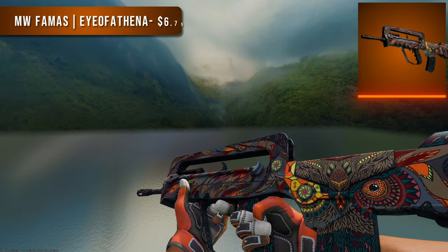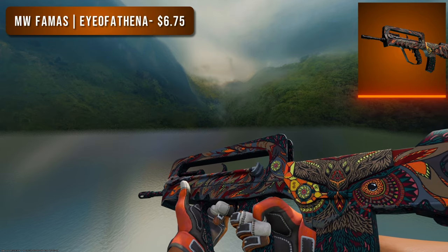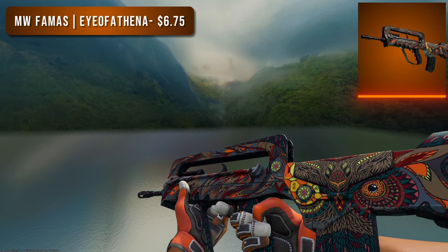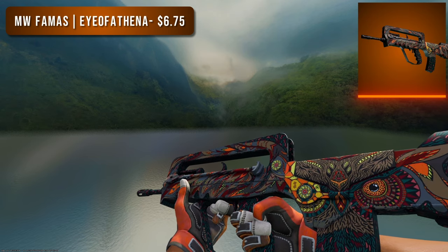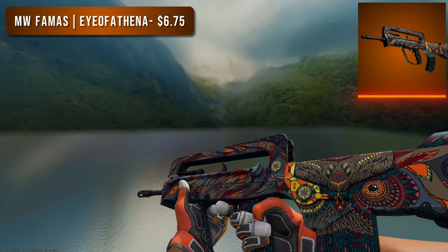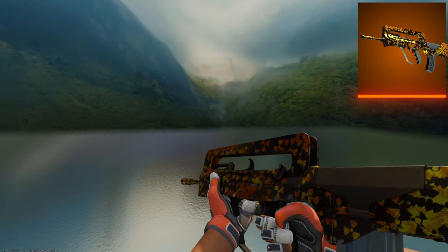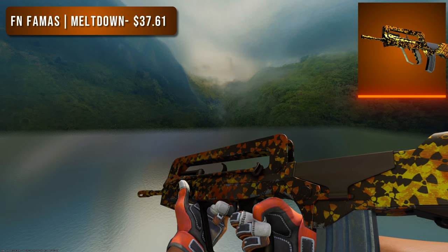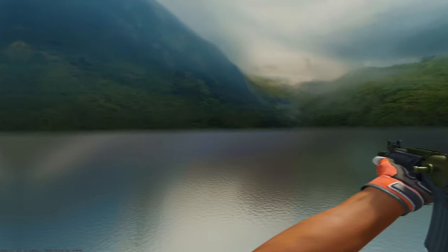Next is the FAMAS. For the budget option I went with the Eye of Athena — orange isn't the primary color but the oranges pop very well and I absolutely love this skin. There aren't that many good FAMAS skins in the game whatsoever and this is one of my favorites. For the higher tier option I went with the Factory New Meltdown, though there really aren't that many good FAMAS skins and you can tell — also, is this not just the Reactor pattern again?